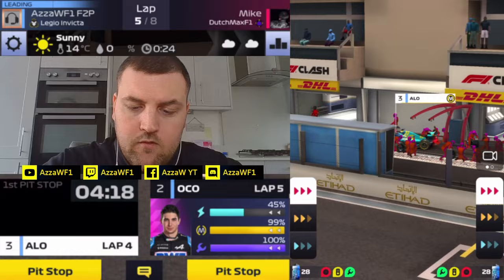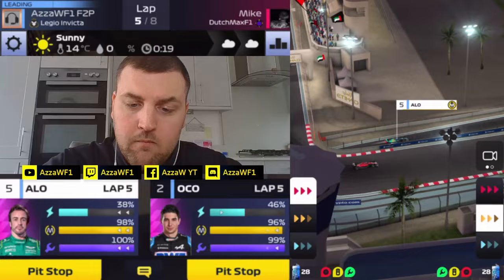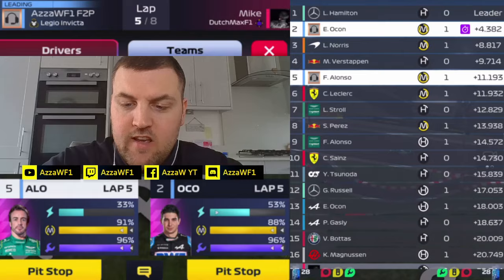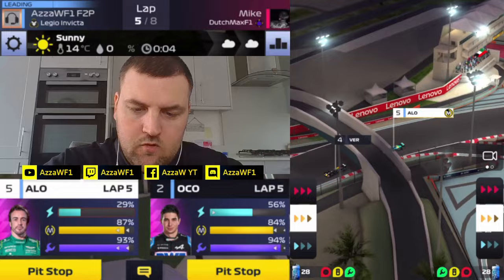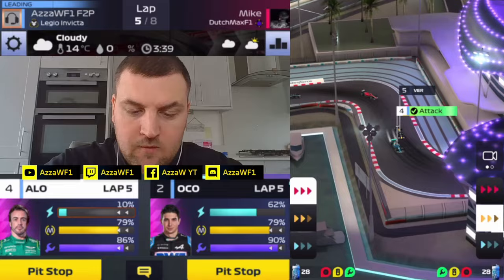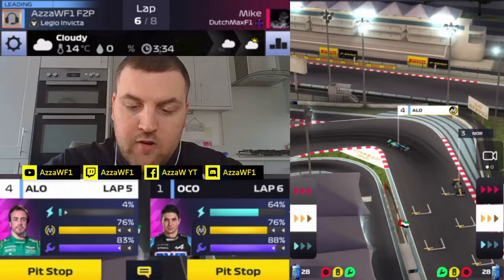We are back out. Ocon, worst case scenario, is going to be P2. Alonso, worst case scenario, P5. That's looking good — he's only 11 seconds off the lead as well, so we might just push him a little bit. See if we can close that gap and get out a net P1, P2. Verstappen ahead of us again, let's keep pushing. It's down to 10.5 as Hamilton pits, and now we should be into P3. Just coming out of the pits and we are ahead — he's going to medium tyres.